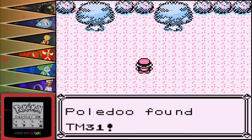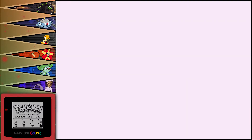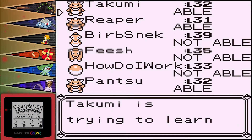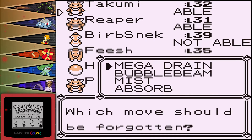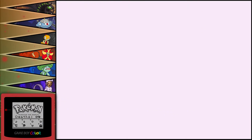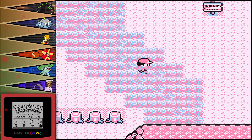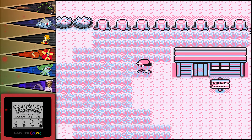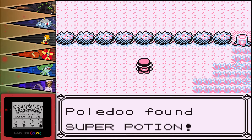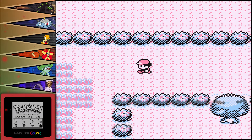What do we got over here? TM31, which is Ice Punch. I'm giving that to Takumi right now. That is a special move. Hell yes — that's a good one right there. Lileep, go away. What do we got here? A Super Potion? That doesn't take up any space in the bag because we already got Super Potions.